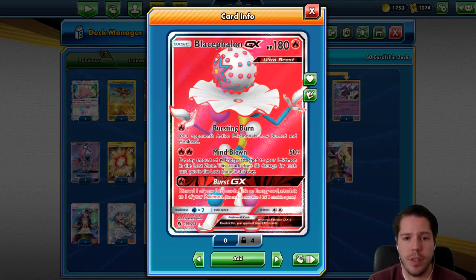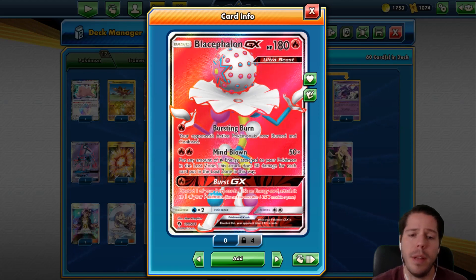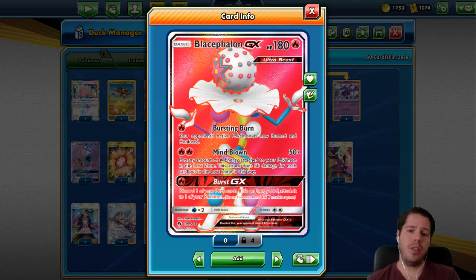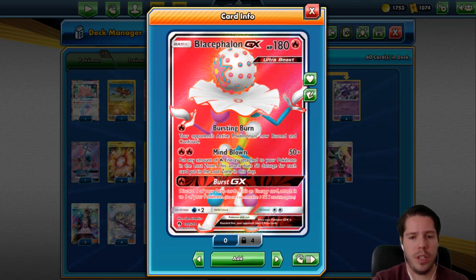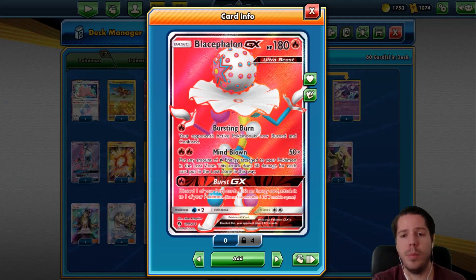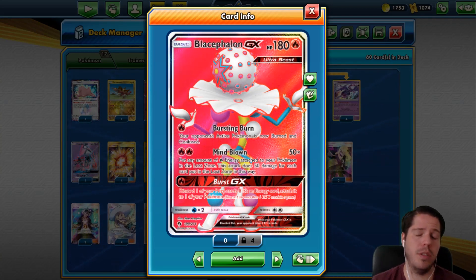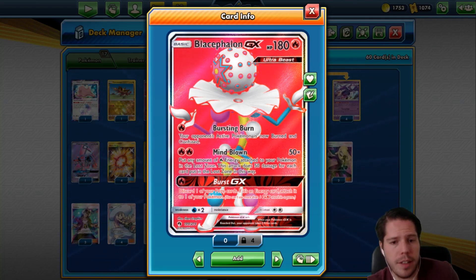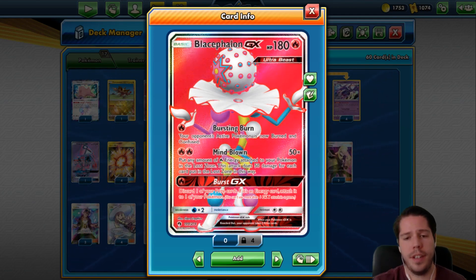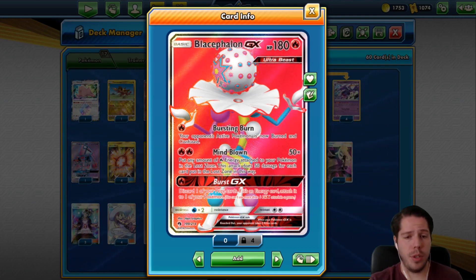It has the first attack Bursting Burn — the opponent's active Pokémon is now Burned and Confused. Then we have the Mind Blown attack, which deals 50 damage times the amount of fire energy you decide to send to the Lost Zone. We also have Beast Ring and Naganadel to re-power up and get more energy into play, which you can then use to get KOs. Burst GX allows you to discard a prize card, essentially taking it, but if it is an energy you get to attach it to any Pokémon you want.